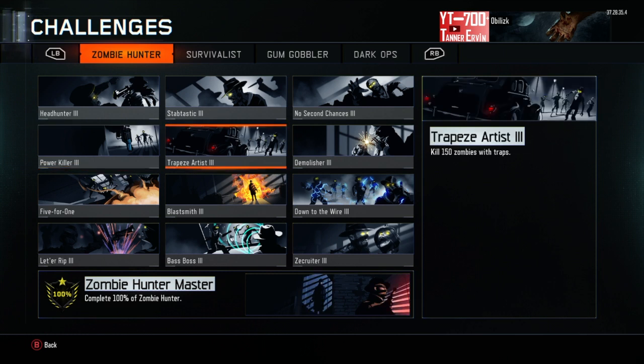Then we have kill 150 zombies with traps — that's the Trapeze Artist. This one is good for the Giant. You can use the trap on the bridge; that helps a lot. And if you don't have the Giant yet, on Shadows of Evil you can always go in the rift and use the chain traps located around the area. That one's my favorite — you just train them and bring them there.